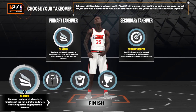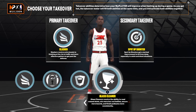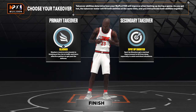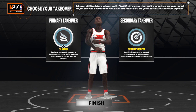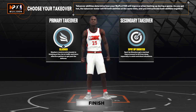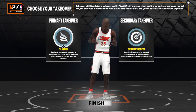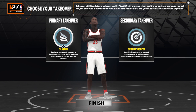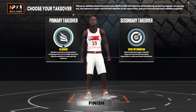Your takeovers are as follows. You got slasher, sharpshooter, rail protector, glass cleaner. Me personally, he's already a glass cleaner, so I don't have to put the rail protector badge on it because he already got what he need inside of the build. So I choose slasher takeover. The reason being slasher increases every attribute on your build — finishing more and everything else. It gives you a plus something onto your shooting, your playmaking, and your defense.